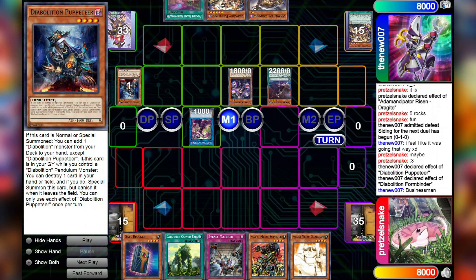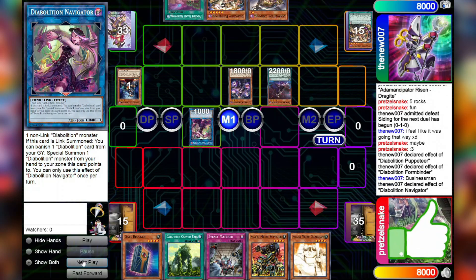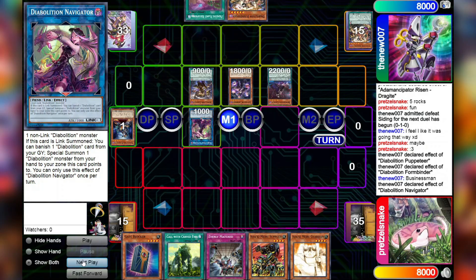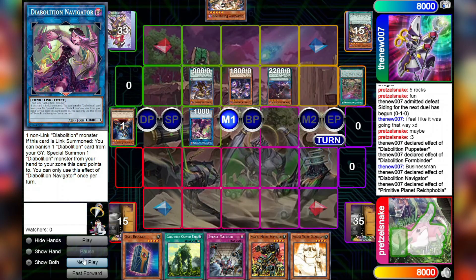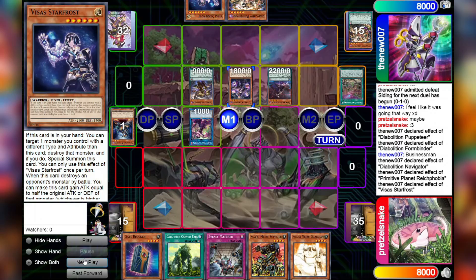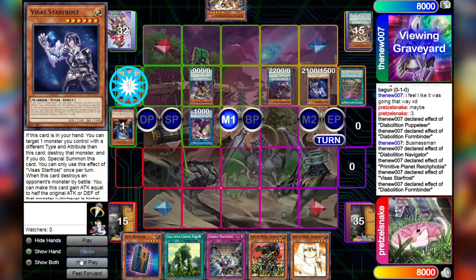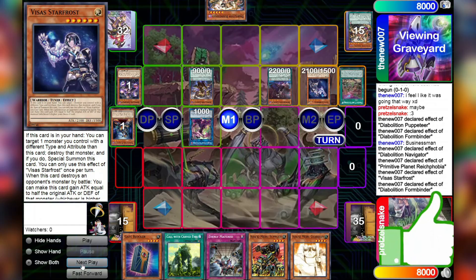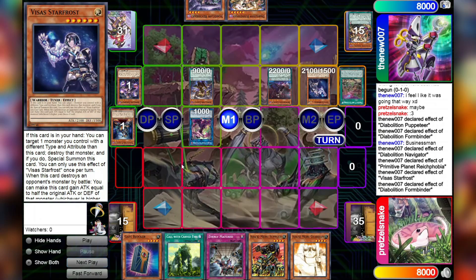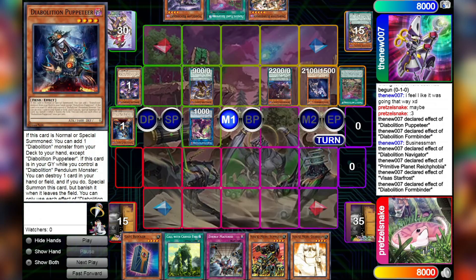We're then going to link off the Diabolition Puppeteer to summon the Diabolition Navigator. Really nice art! And that will allow us to banish Diabolition Cardinal from our grave to special summon a Diabolition monster from the hand to a zone it points to. So we'll banish from the graveyard the Puppeteer and special summon the Diabolition Cardinal. Then we'll activate Primitive Planet Reichphobia. This is going pretty well for Raven so far. We're going to add Visas Starfrost from the deck to the hand, and then trigger Visas Starfrost's effect, targeting and destroying the Formbinder in order to special summon it from the hand. This is a really nice synergy with this deck that really likes to be destroyed by itself. We're using Scareclaw in order to have access to Visas Starfrost, which instead of opening up Link removal lines, accesses Barone lines. This is a really interesting way that this deck functions.